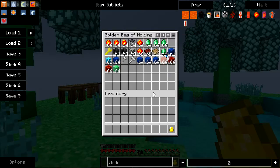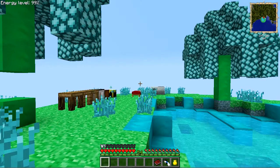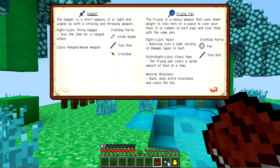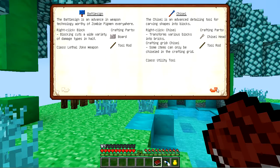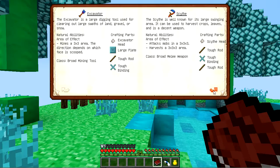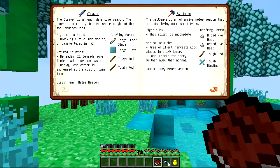Stuff like this, I don't know what to do with that. Where's this book? I'm just gonna get one real quick. Prime pan? What the heck? Chisel is an advanced time tool for carbon. Hammer. Cleaver.